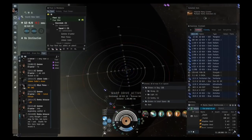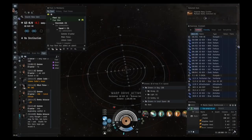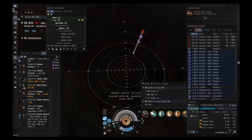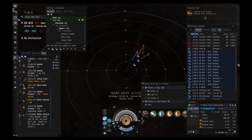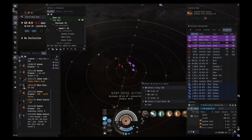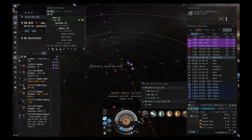For belt ratting in Vexors it's going to be simple. Just orbit some asteroid close to the rats, drop your drones, and kill them all. This belt only has three destroyers and a battlecruiser. Once you land, drop drones and orbit whatever you want — me, an anchor point — just kill all the rats.